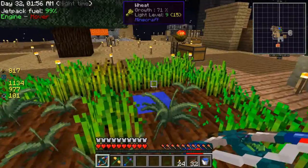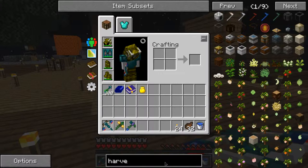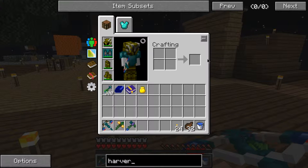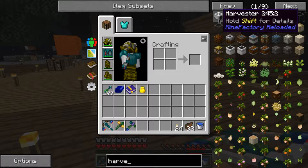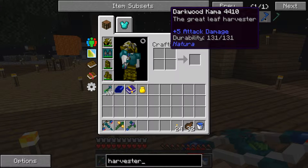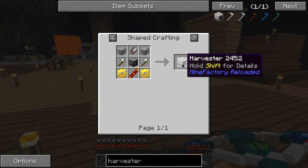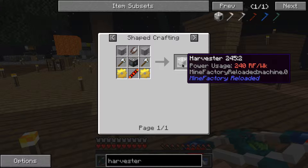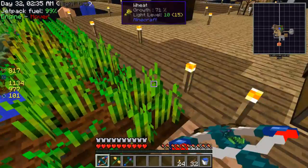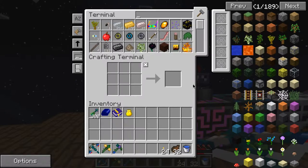I hate this so much right now. Do we have harvesters in this pack? These are pretty good - they use up RF but only when harvesting. I'm not sure if it works with magical crops though, so I'm going to make one and see if it works with magical crops.